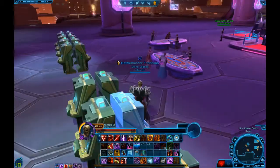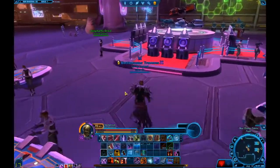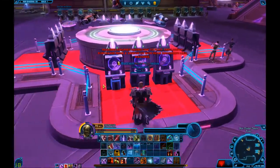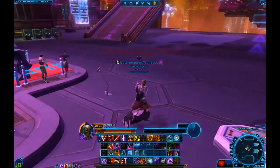Then I'd make sure I had the 'Feeling Lucky' status effect — or Hutt's Luck, I forgot what it was called — and come over to the kingpin machines and spam them until I got either the golden certificate or the cartel market certificate.